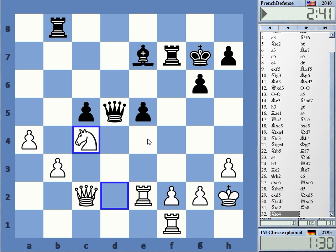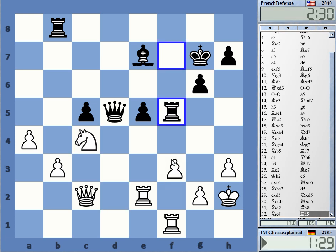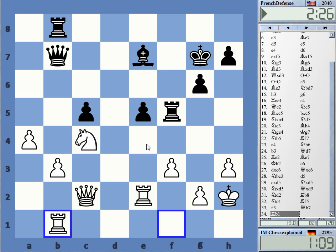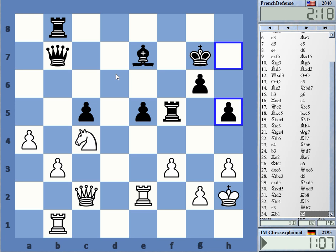It looks very solid for white - don't really see much counterplay coming. e5 is weak. I just try to keep the weaknesses on the board. I can play rook b1 but I'm just very slow. Must play faster - taking on f5 is not a good idea due to this possible pin.